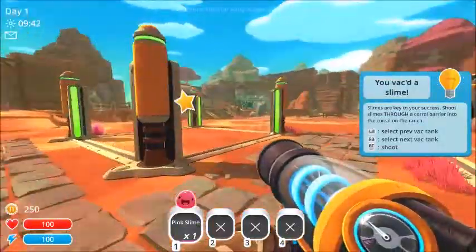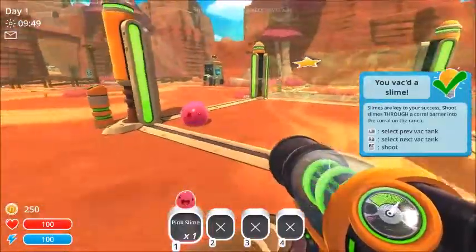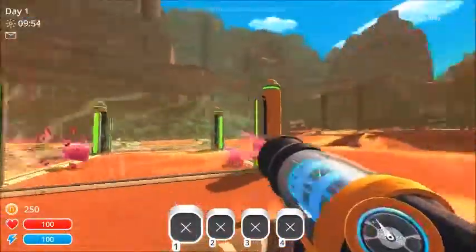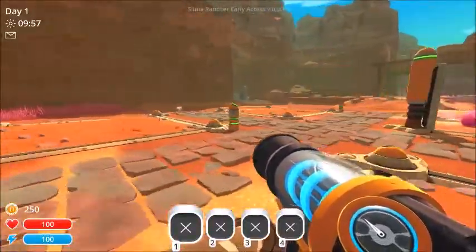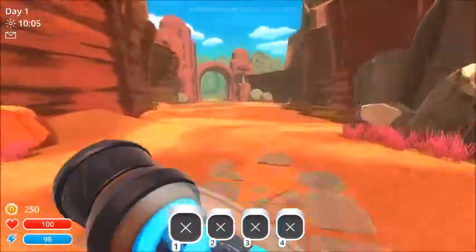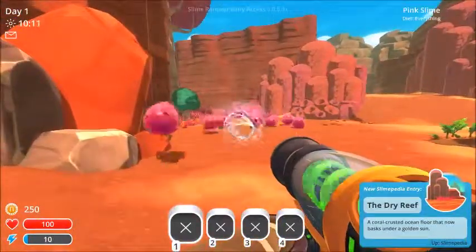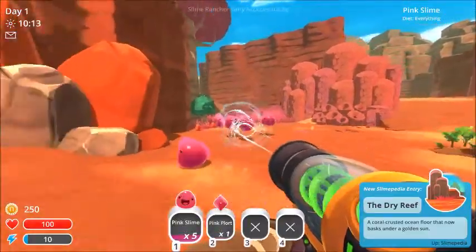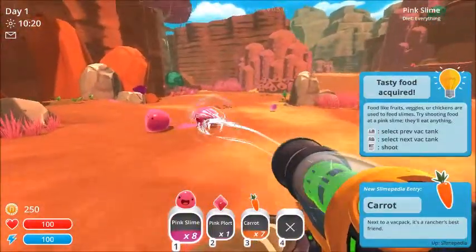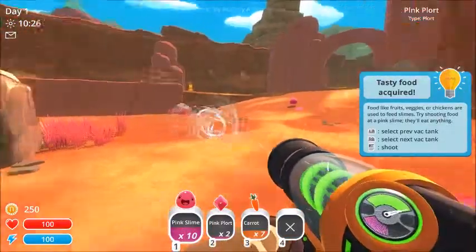So we start off with one corral — they give us a free one with these little pink slimes. I've got a starting save which I reached between day 30 and 40. It's pretty easy to suss out — it's very slow to begin with, but once you get going it's not too bad.